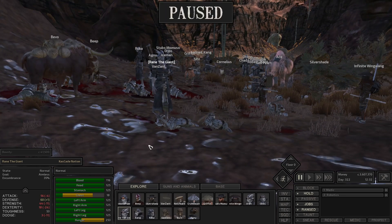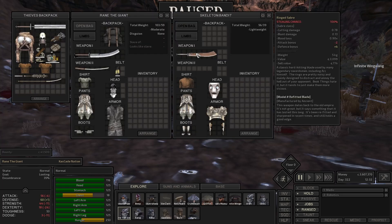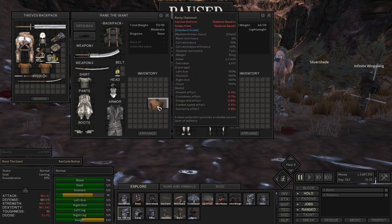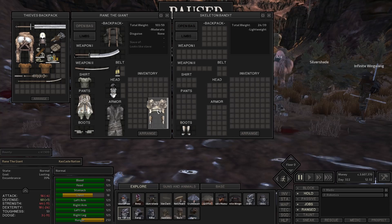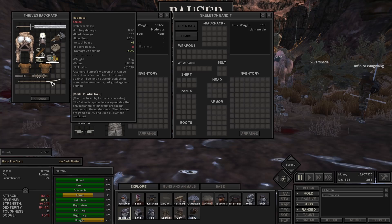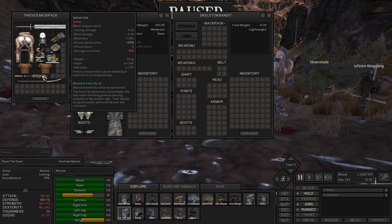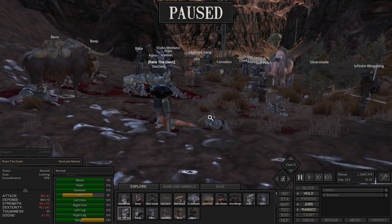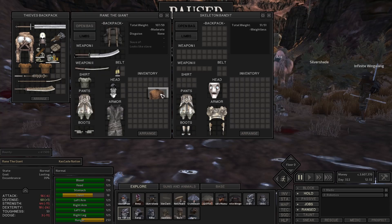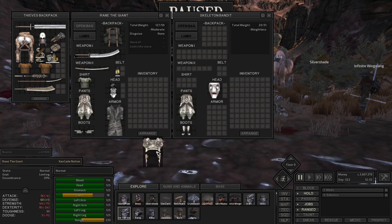I've got to loot these guys if I have room. Some of their equipment is worth quite a bit of money. I'm going to be real careful — save what I can, other stuff I'm just going to strip. You've got a $2,000 and a $1,000. Let's check this one out — that one is 1,400 cat, so we keep that one. The rest of this stuff I'm just going to get rid of.